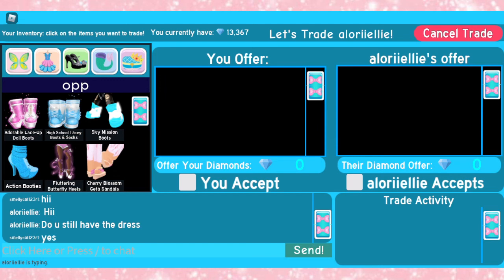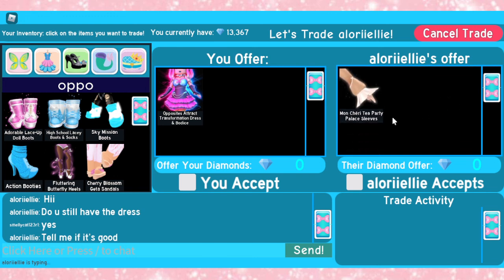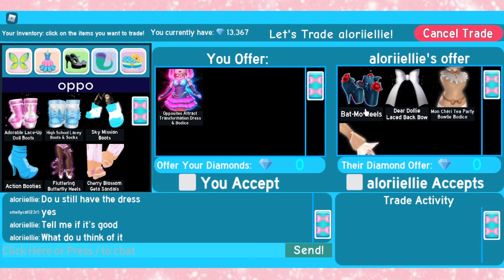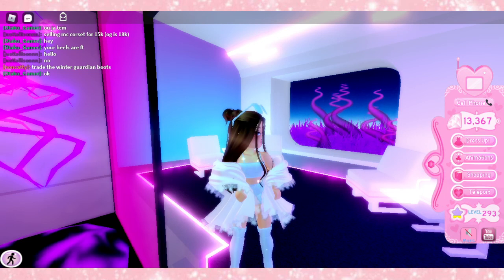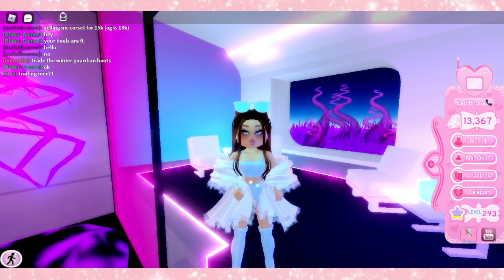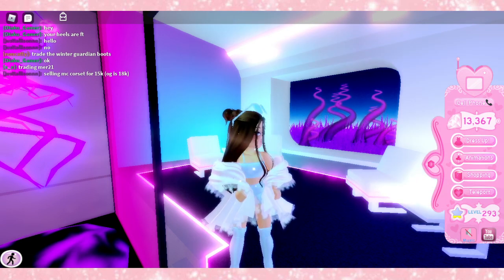Actually guys, never mind — somebody is wanting to offer for the dress one last time. Alright guys, and I'm pretty sure this is the best offer we've had yet. The Montree top — we saw that that was 18k. The sleeves are 20k alone. The Batmull Heels are around 33k, I'm pretty sure. So this is a really, really good offer. Like, really, really good. Now that's it for this video, and I really hope you guys enjoyed it. Don't forget to like and subscribe to our channel and make sure to check out my Instagram — I literally post so many Royal High pictures there that I'm sure you guys would enjoy.